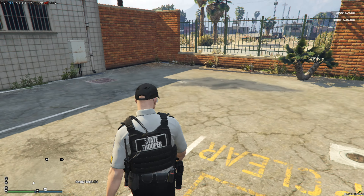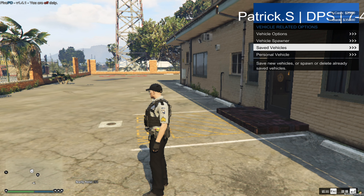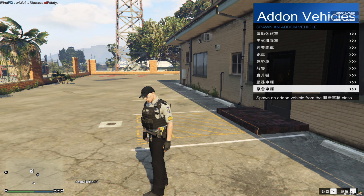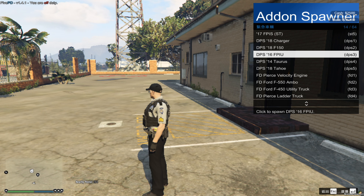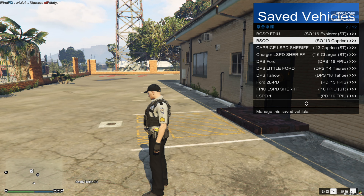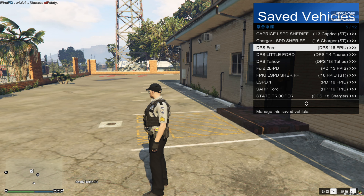Go to the back door to spawn your vehicle. Press F1, go to Vehicle Related, then Vehicle Spawner, then Add Vehicles, then Emergency Vehicles, and choose the department you're in. I'm DPS so I choose DPS, but I have my own vehicle saved.